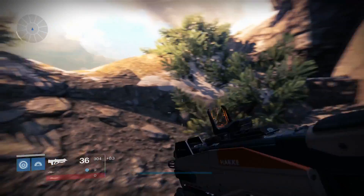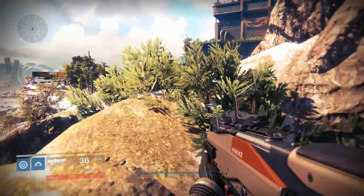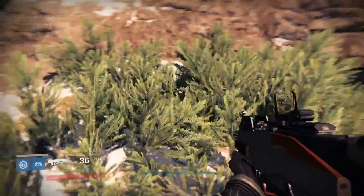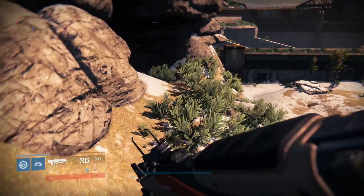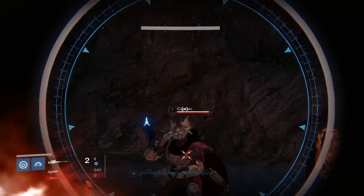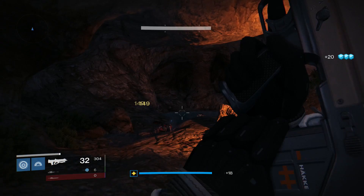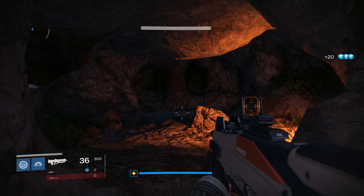The idea behind this is that the enemies in this cave spawn really quickly. You'll either get a Dreg or the captain, which is really what we're looking for. We're getting one at a time which is perfect, so let's go ahead and fast-forward through this.